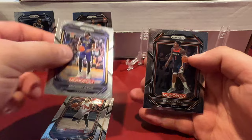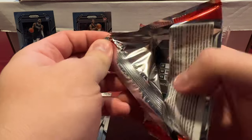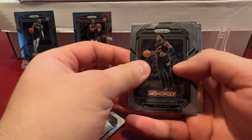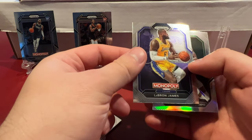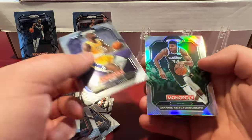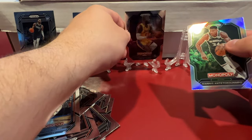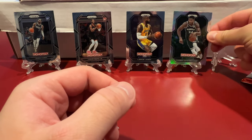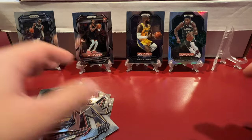You got Tyrese Haliburton, Fred Van Vleet — I just heard he opted out of his contract, so he'll be a free agent — and Bradley Beal. Nothing special in that pack. Then in my last pack: oh, that's like a silver! Donovan Mitchell, Tyrese Maxey — oh you got a LeBron James, that's a parallel! And then oh, there's a silver Prism of Giannis! So even though these are base parallels, a LeBron is not a bad one, and a Giannis silver is really nice.